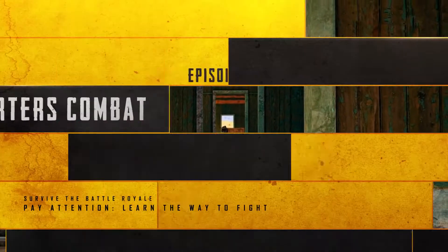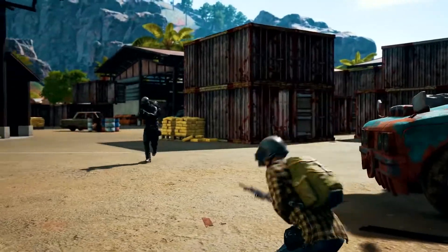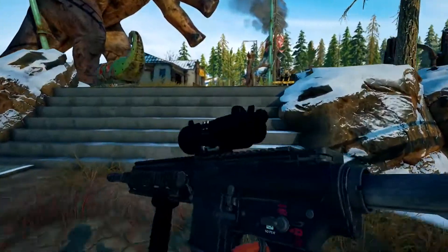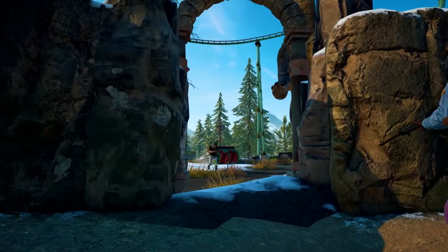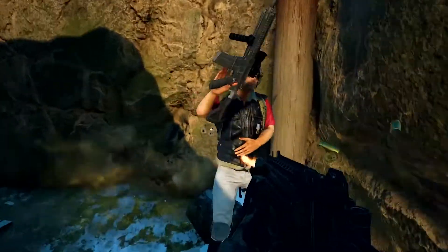PUBG Mechanics is here to help as we examine close quarters combat. The chance of you coming out the victor in close quarters depends greatly on your weapon choice. You may want to use an old faithful like the M4, but weapons with a high damage per second, or DPS for short, like SMGs or shotguns, will give you the tactical advantage in a tight situation. Let's break them down.